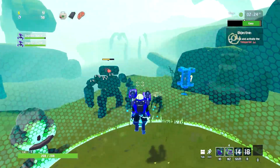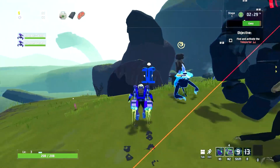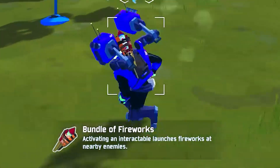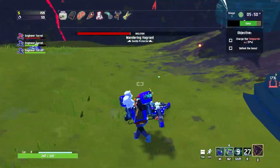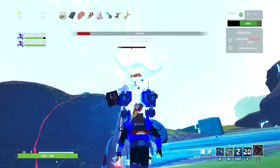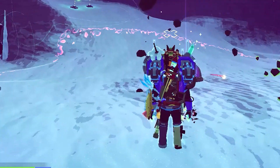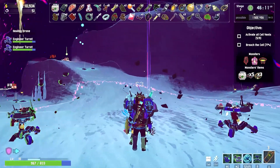In Risk of Rain 2, you pick up a lot of items that give you buffs — like increased firing speed, higher damage, health, and even having all your attacks explode. It's a really fun game, 10 out of 10 would recommend. But when you play as the engineer, things get more interesting. Every single item you pick up is also applied to your two turrets. Why only two? Because if you had three out at the same time, they could challenge the power of a dwarf star.